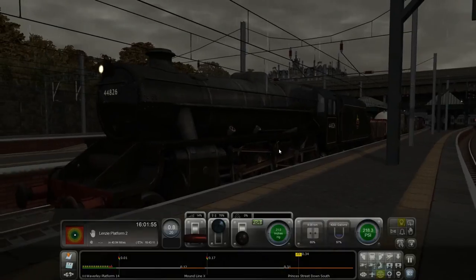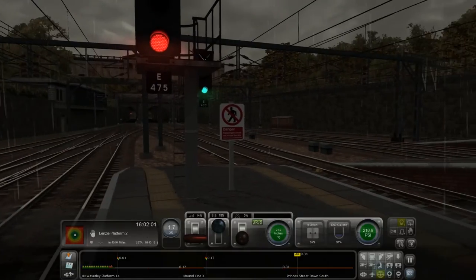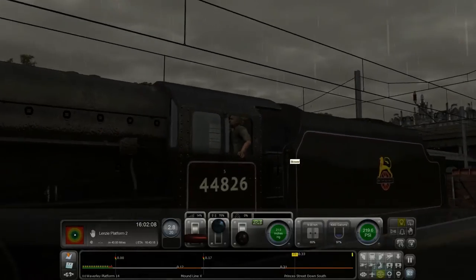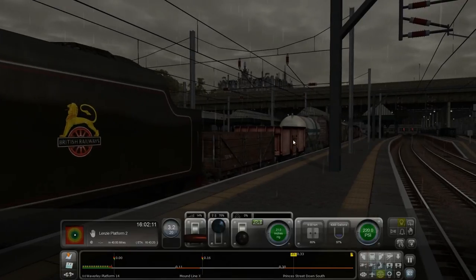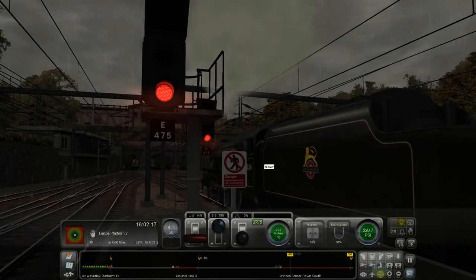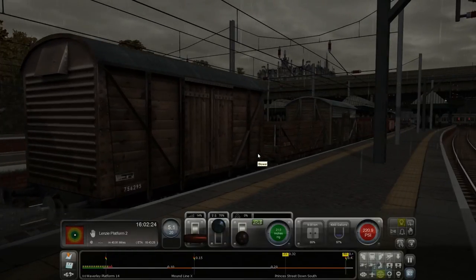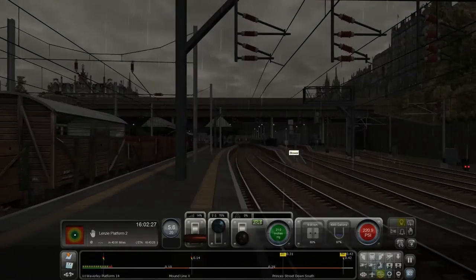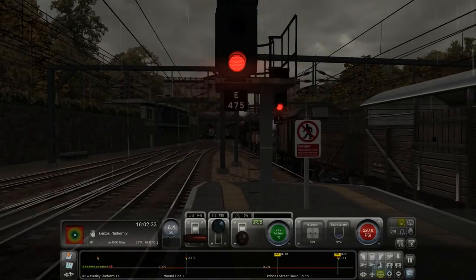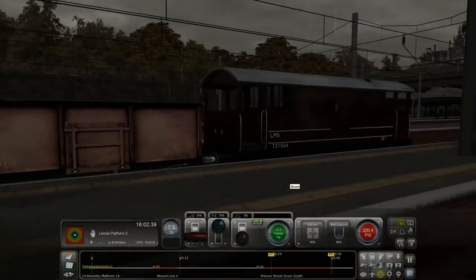Look at the mechanical wheels — that is so cool — and there comes the steam! So this is Edinburgh Waverley, I believe. Let's go — this is a cargo train, not even a passenger train. This is actually my first time driving a steam train properly. When I started playing in 2012 I probably drove one near Templecombe on that route, but I haven't driven any steam trains throughout all of 2013, so this is my first official one.